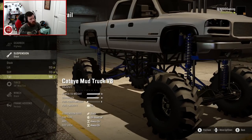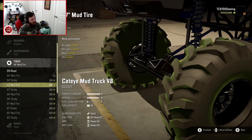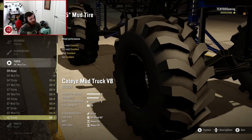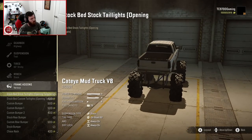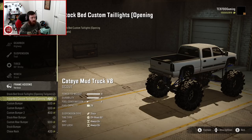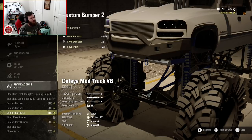We're going to go with the trail suspension on this build. Tire-wise, you start off at 54-inch with two different compounds — a mud tire and a sticky — going all the way up to 65-inch in either an agricultural-style mud tire or a sticky. We're going to go with the stickies in 65. For the bed, you have stock bed with stock taillights and opening tailgate, stock bed with custom taillights and opening tailgate — which is what we're going with — plus custom bumper and custom bumper number one.